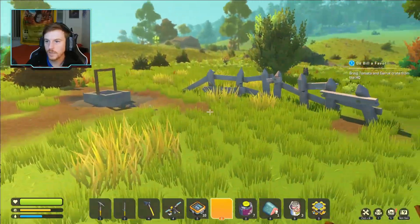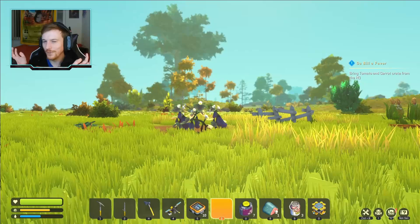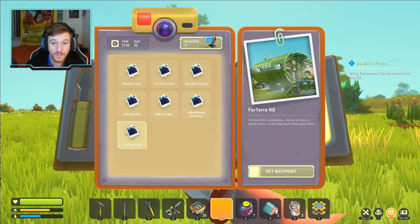I tell Bill I'm sure it wasn't a trap. They asked where I got the key card and I told them it was from him, but I didn't reveal where he lives. Bill says he'll see his friends when he's free — he has a lot to do right now. 'Before you go, don't tell them where I live. I love this house, it's more comfy here.' Quest completed! I still need to do Bill's side quest — bring the tomato and carrot crates. There are no new quest prompts yet, so I guess I'll go back to the HQ.